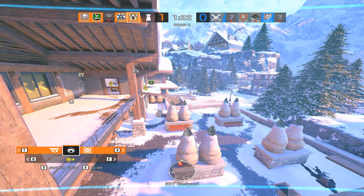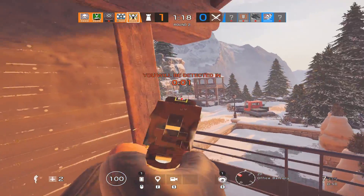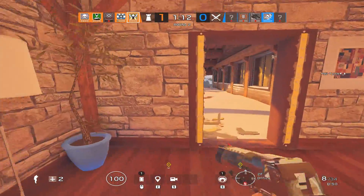Number thirty-five: increase three-speed walk sound. It's annoying when Ash, IQ, or any three-speed just crouch walks and doesn't make a single sound — there's nothing you can do about it. Please increase that sound.